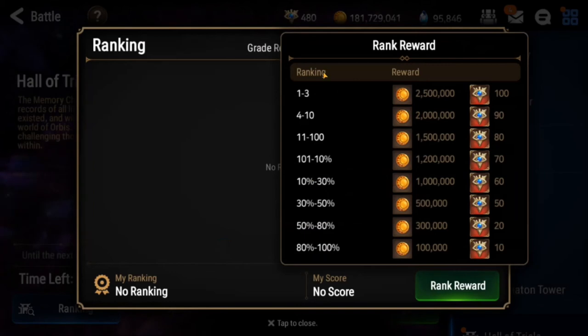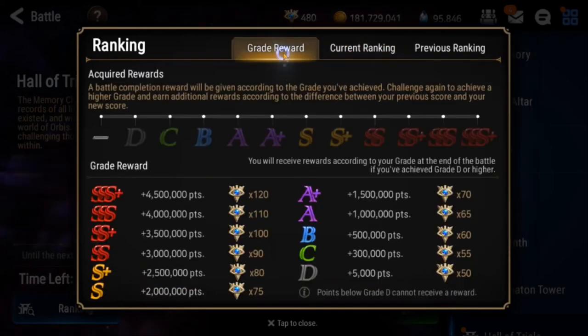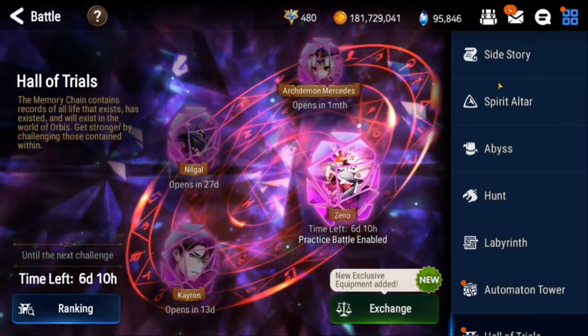Here's your ranking and the amount of gold and wisdom gaze you can get. I placed within the top 10 to 30%. I think I got like an A or A-plus. Nothing too crazy, but hey, free gold is free gold. Definitely one of those things you don't want to forget to check.